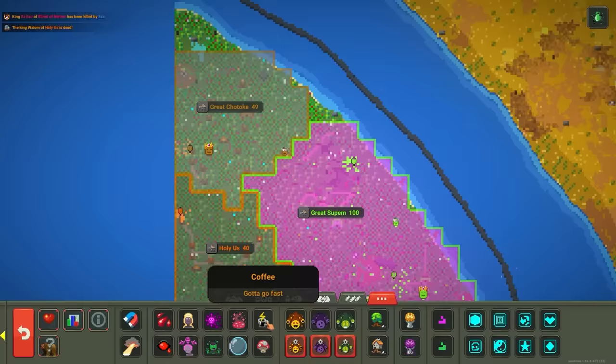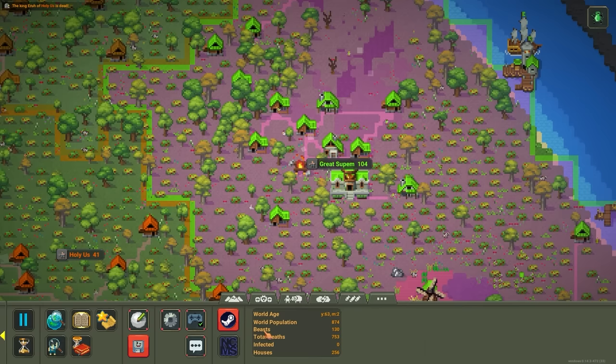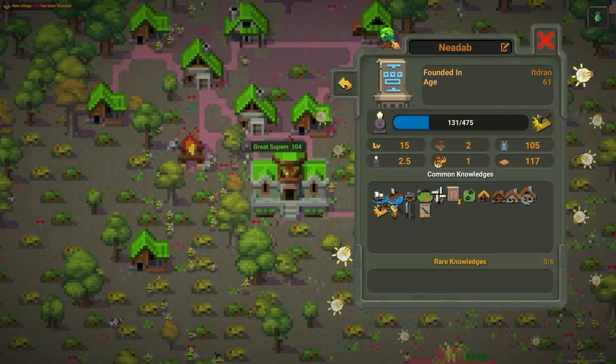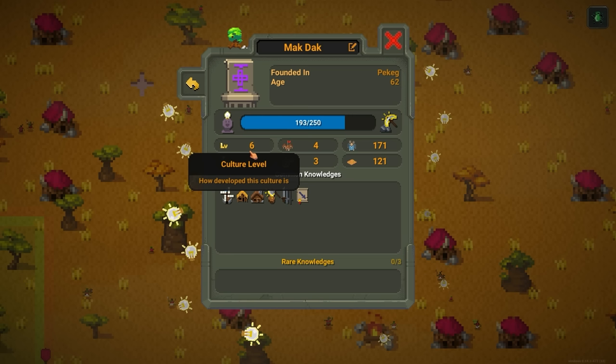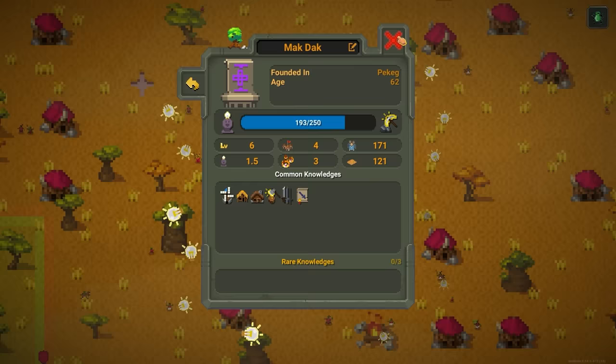I'm also going to give the humans coffee — I can make it rain coffee now, which makes them go fast and extra productive. One of the kingdoms seems to have upgraded again; they have a stone house and their buildings are getting better, though the population has stagnated. They're a level 15 culture. Comparing to the orcs — who have split up into a billion different factions — the oldest orc kingdom is level 6 culture compared to the humans' 15. So the orcs are lagging behind there.